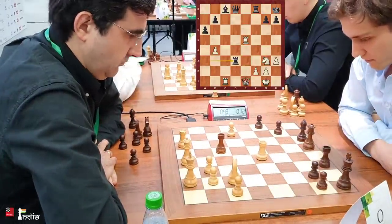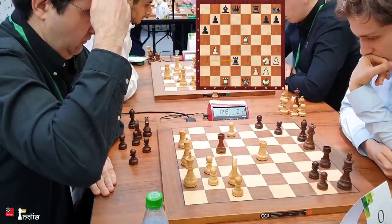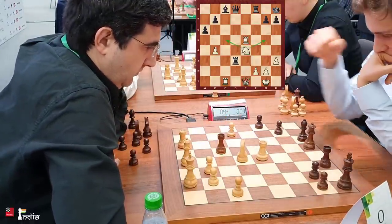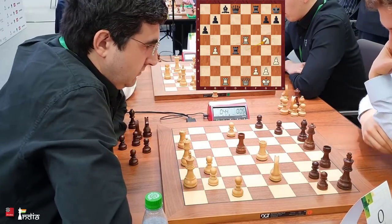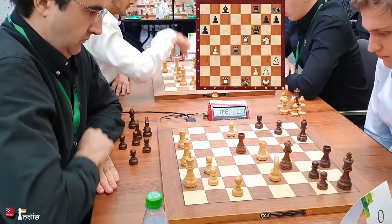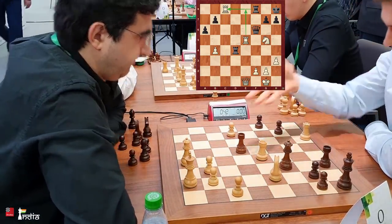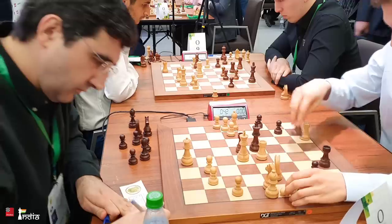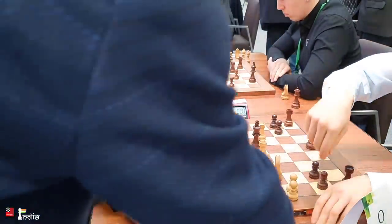Meanwhile, Kramnik with 50 seconds has all the time in the world. He plays knight to e4 — the knight can jump to g5 or go to c5. After f6 to stop knight g5, Donchenko goes rook d4, allowing knight g5. Now knight f7 followed by rook e8 check is on the cards. Queen f6 is played, but that's a blunder — rook takes c8 is hanging and Kramnik takes it, because after rook takes c8, rook e8 is a back-rank mate. Donchenko resigns. He also loses on time, but his position was lost anyway. What a convincing victory for the former world champion — amazing play against a talented youngster.